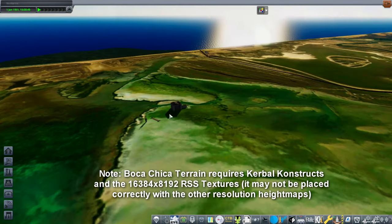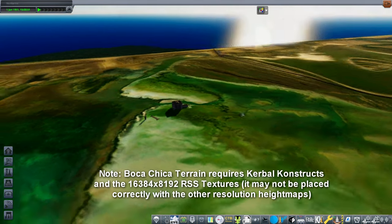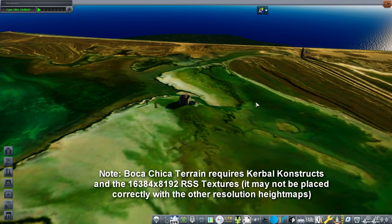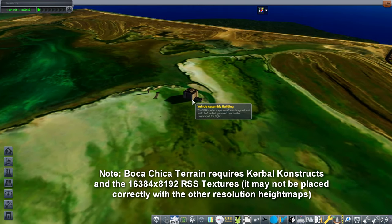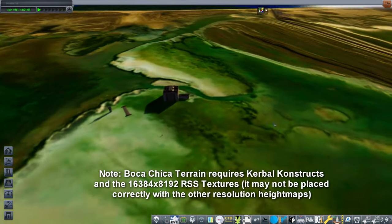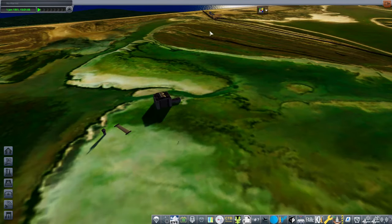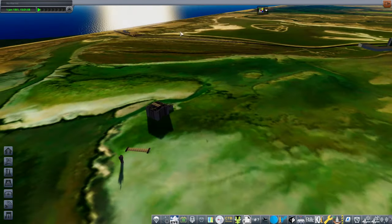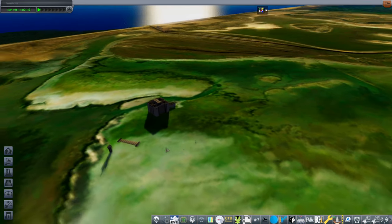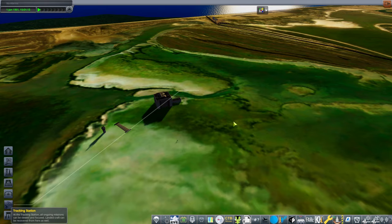If you have the location of the KSC placed at Brownsville — which you can do in the tracking station with Real Solar System and KSC Switcher — then the stock KSC will be placed like this and most of it will be underground, but that's fine. You can use the icons over here to access the facilities. You don't have to place the KSC at Brownsville to use this stuff.